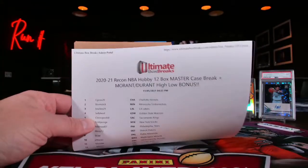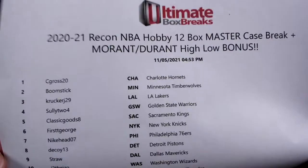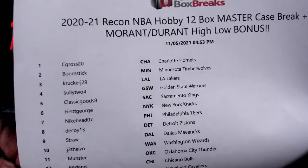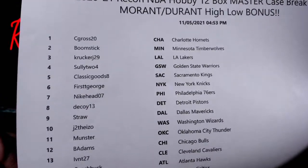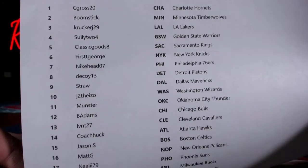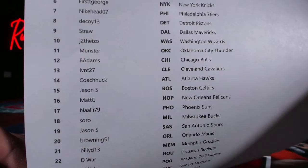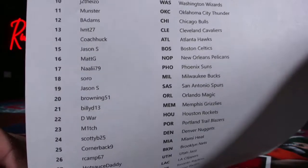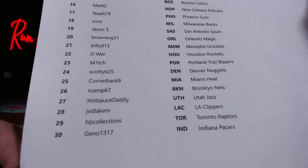All right, here we go — this is the 2021 Recon NBA hobby master case break, 12 boxes. You got the Morant and Durant high-low bonus. Everything — all the inserts, all the rookies — will go out, nothing base because there's just way too much. But everything else, which is still a boatload, all the rookies, inserts, all that good stuff.